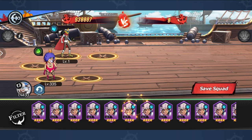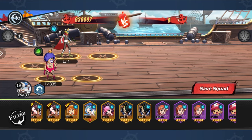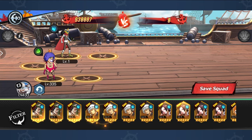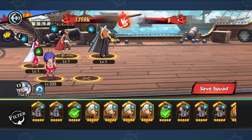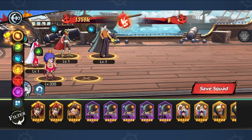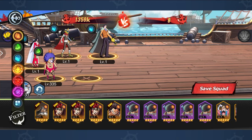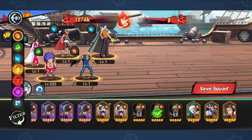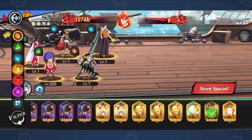Your beginner team is going to look something in the region of — and this is assuming you spend a tiny, tiny amount — you'll be able to get yourself a Crocodile, a Boa, and ideally one more 5-star. It could be anything — maybe you get Axan Morgan, or maybe you get Arlong. These are all fine picks. Your day one team is going to look something similar to that.